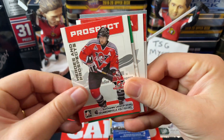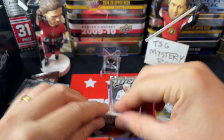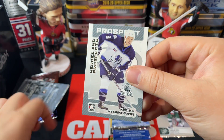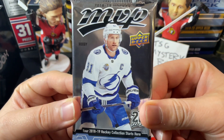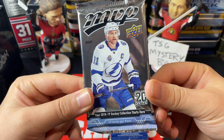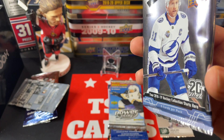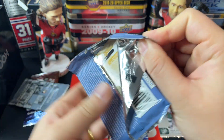Moving on to Heroes and Prospects — we've got Guillaume Latendresse, Cory Sarich, Justin Pogge, Tom Pyatt, and Matt Jones. I'm actually going to try collecting that whole set, so that'll be a fun little thing I'm doing right now. Next up, MVP 18-19 hobby — let's see what we can get out of that.